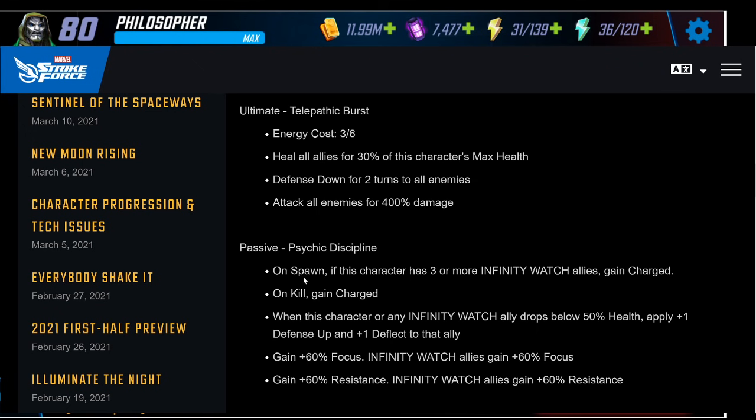Her passive is not super long but impactful. She gains charge on spawn if used on the full team or near-full team, so her first basic will be that mind control. On kill she gains charge again — this could lead to interesting situations. For example, if you're fighting the Inhumans you could have her get the killing blow on Crystal so she can then mind control Black Bolt to kill Yo-Yo. As I read it, she can't stack more than one charge at a time.